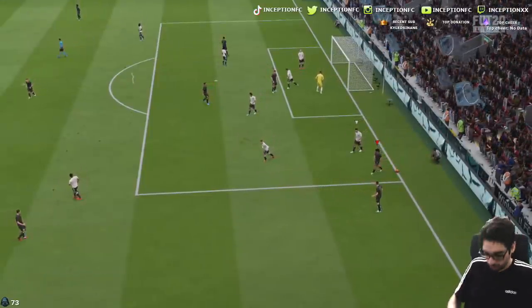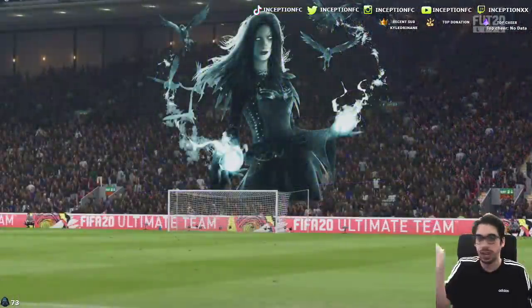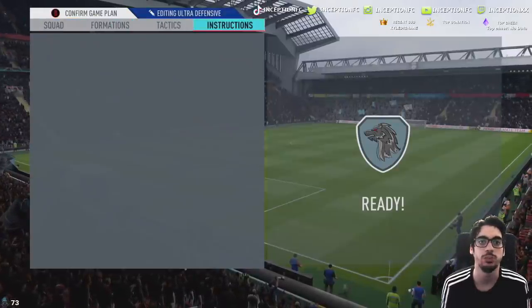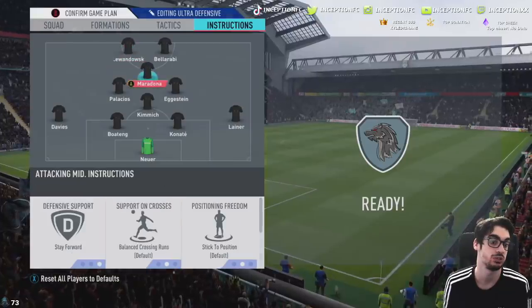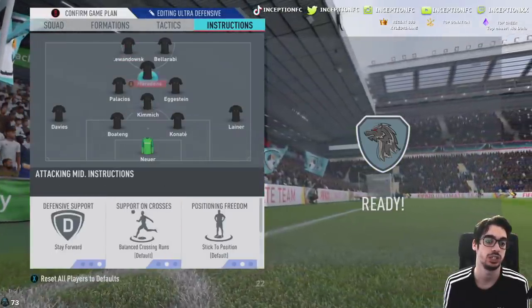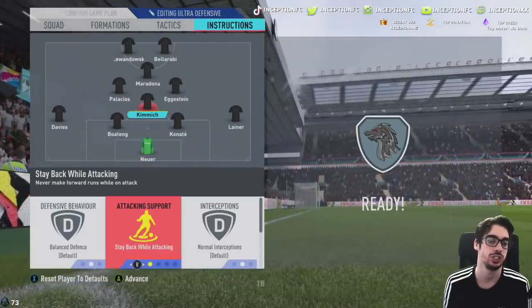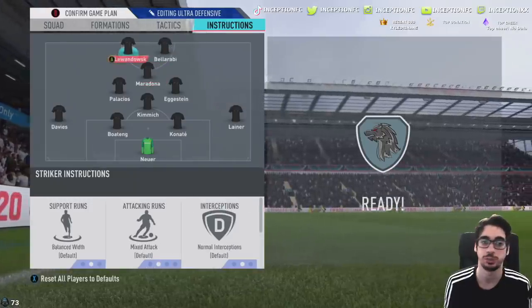I literally just did a ball roll downwards and he does a random flick up - how is that even possible? I think Bellarabi needs the instructions - for me personally I just feel like that's a case with him. But with these guys over here we're going to do balanced for all of them. We're just going to be a bunch of savages.